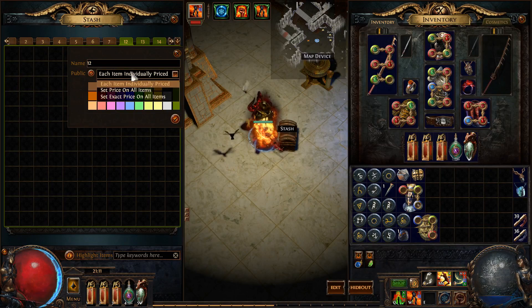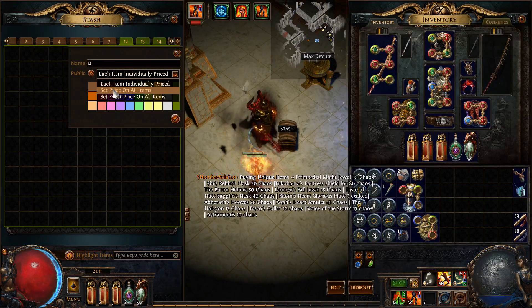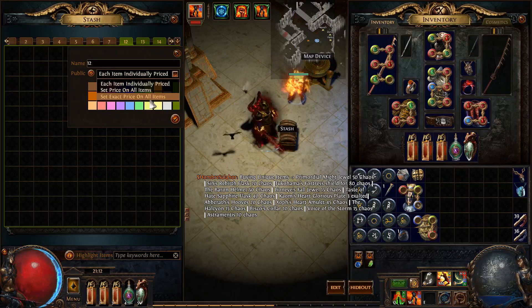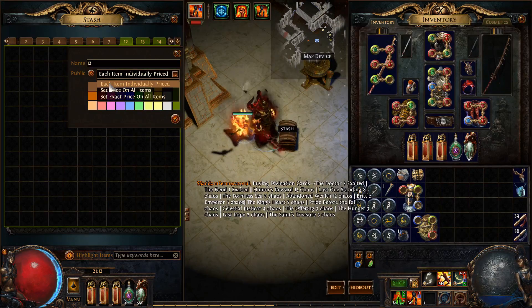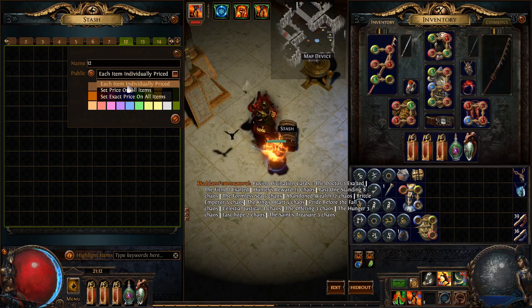You've got a few different options. You can go 'Set price on all items' — so if I wanted everything in here to be 1 chaos, I could set a price to 1 chaos and it'll automatically post everything for 1 chaos. There's also 'Set exact price on all items'. In this case, I'll tick it to public and go 'Each item individually priced'.